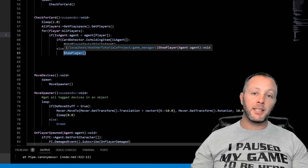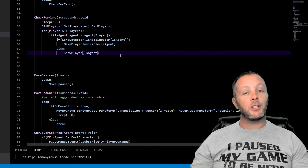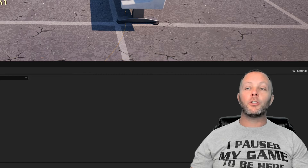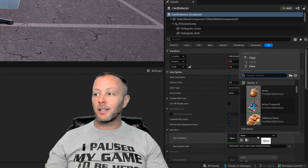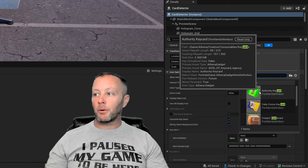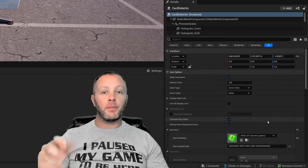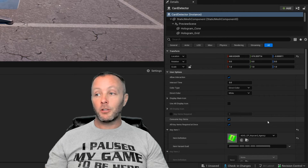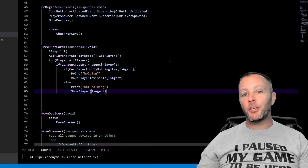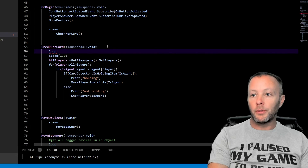There's a squiggly because we weren't passing in the agent — we fix that by passing `IsAgent` into the call. The last setup step is configuring the conditional button: in the details panel for card detector, click the item list, search 'card', and select the authority key card. This means the conditional button checks whether the player has that item in their hands, inventory, or at all. Finally, wrap everything in `loop:` so `check_for_card` runs indefinitely.